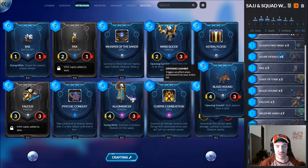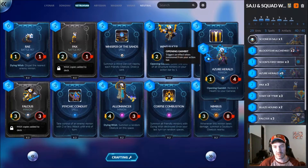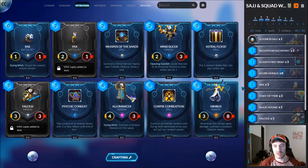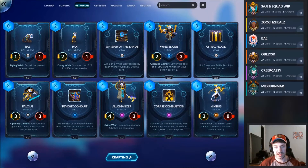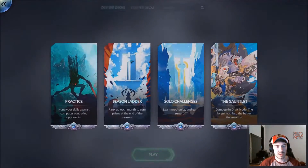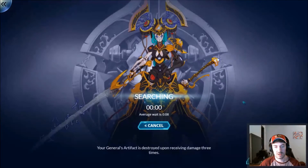We have Pax for the early game as your herald to keep us healthy, Scion's First Wish as a good buff card that replaces itself, and then standard Bloodtear — seems like there are very few lists without Bloodtear. So that is the deck list; without further ado, let's go ahead and jump in.